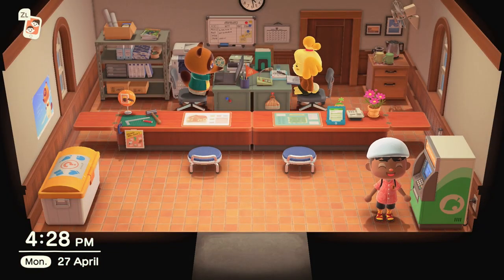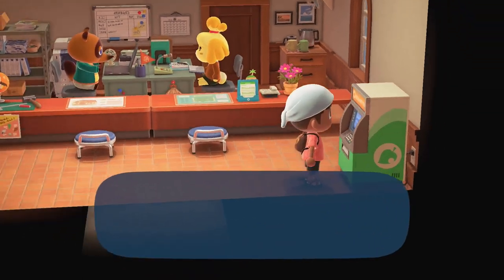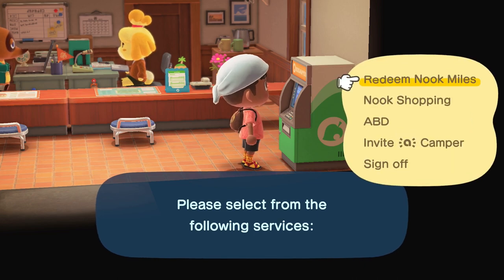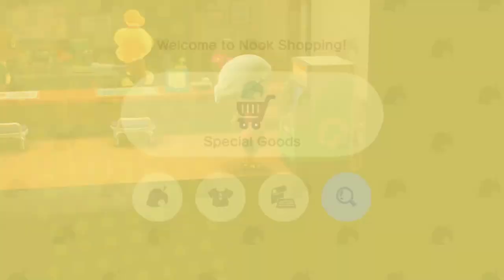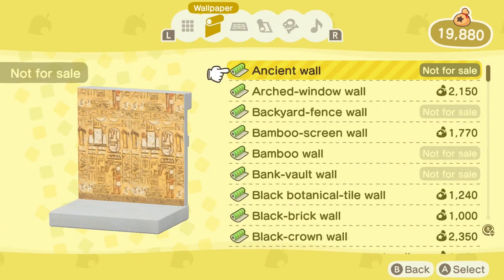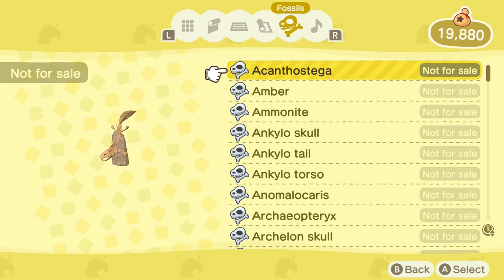Tip number one: create a list of all the fossils that you do not currently have yet. And in order to cross-reference the ones that you do have, it's simple. Simply use the Nook Stop inside Resident Services and use the Nook Shopping application available there. If you go to the catalogue that contains wallpaper, flooring and more, you'll see that there is a tab exclusively for the fossils that you already have.